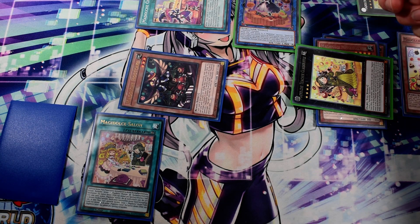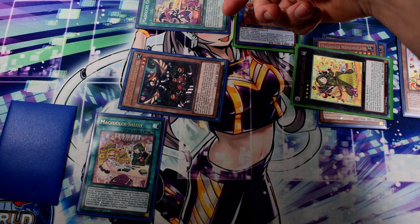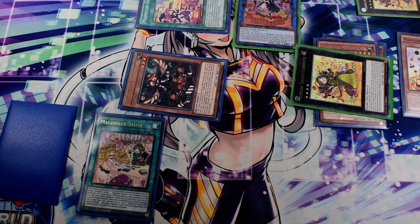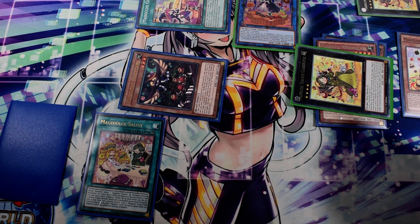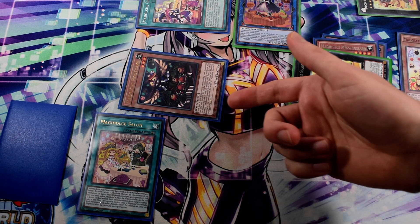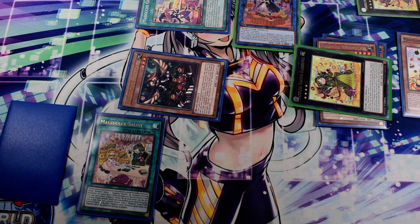And when any Madolche card is sent back to your deck, you can add it to your hand thanks to your field spell. So you'll have a board that's hard to deal with, and you can OTK your opponent during your next turn. It's really hard for your opponent to get through Hootcake, which can't be destroyed by battle, and if you activate Teacher's effect through Hootcake, it also cannot be affected by other monsters.